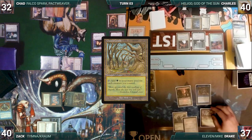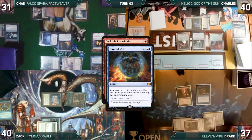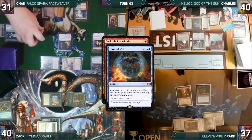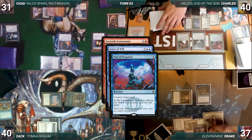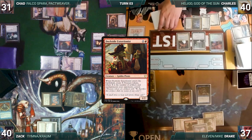Drake draws and plays a Gaea's Cradle. He casts Dockside Extortionist, paying for Chad's Rhystic. In response, Chad casts Force of Will, paying a life and exiling a blue card, targeting Dockside. Drake's Rhystic triggers and Chad pays. In response, Drake casts Pact of Negation, targeting Force of Will, paying for Chad's Rhystic. Pact counters Force and Dockside resolves.